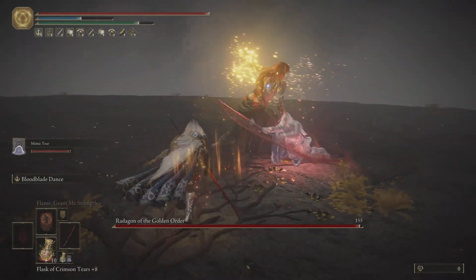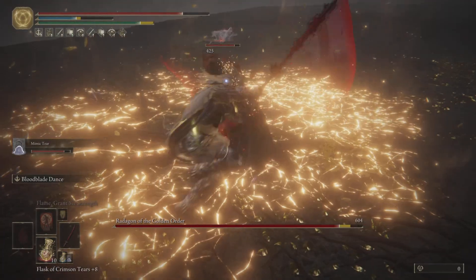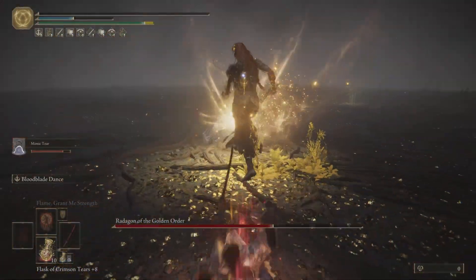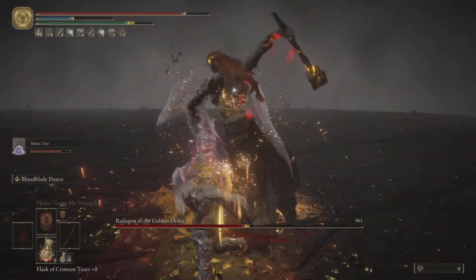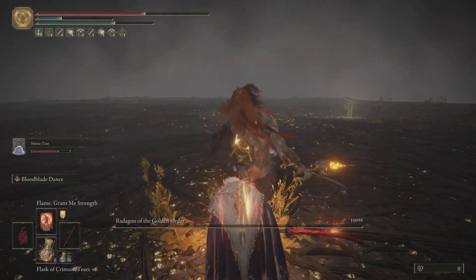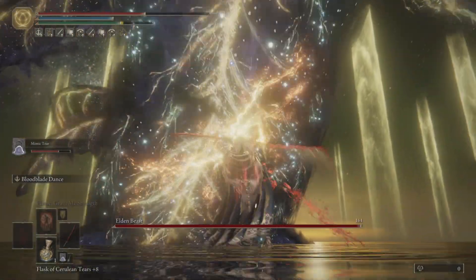Look at Radagon — sometimes he gets going, sometimes he doesn't. This is the super armor. We have been saved by the Beast Champion armor, I can tell you that for sure. The Beast Champion armor is amazing. Radagon got poise damaged — okay, time for the beast, let's get cracking.